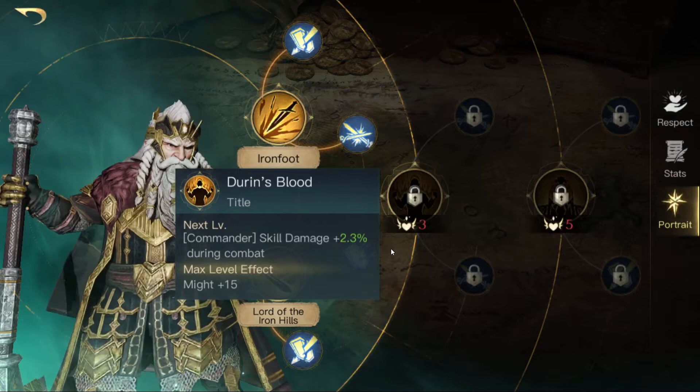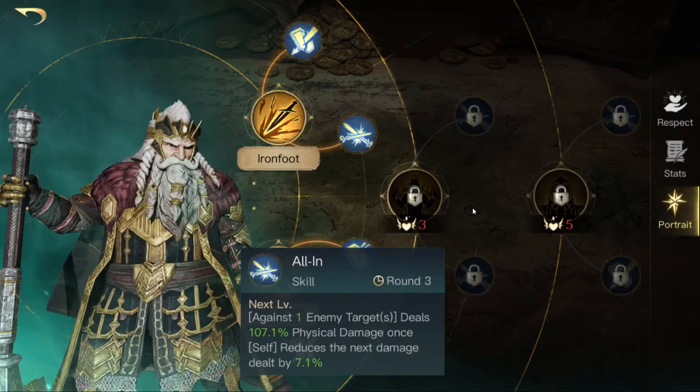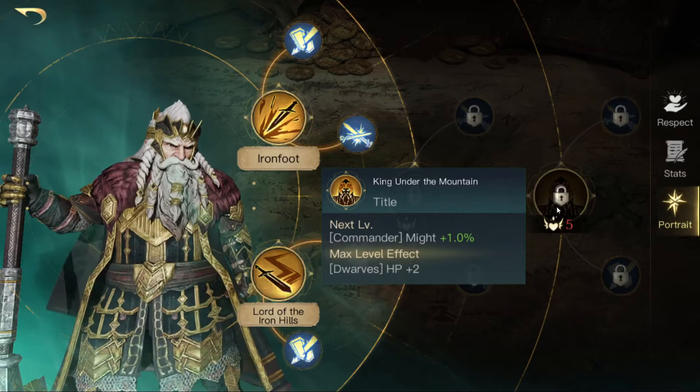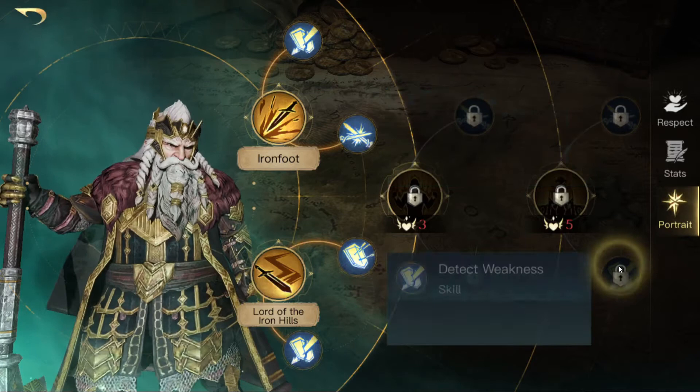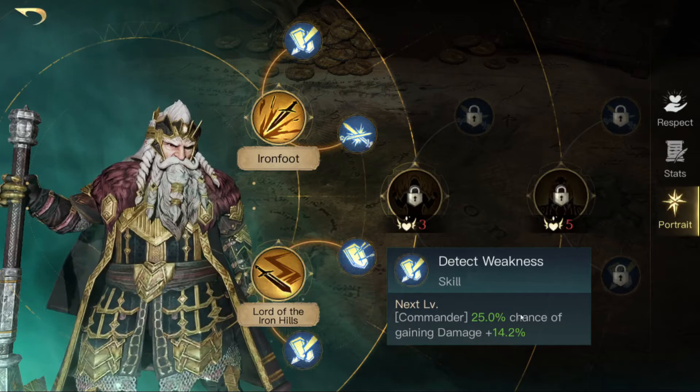At respect level 3, you can go for Endurance Blood, so you will deal more skill damage during combat. Then there's also Whirlwind and All In, both skills with physical damage output. At respect level 5 there's King Under the Mountain — you gain bonus Might and at max level you gain 2 HP for dwarves. Also there's Long Beard, so your commander's physical damage can ignore the target's defense. And you can go for Detect Weakness, so there's a chance for your commander to gain bonus damage.